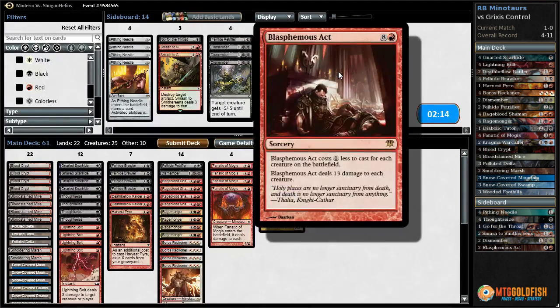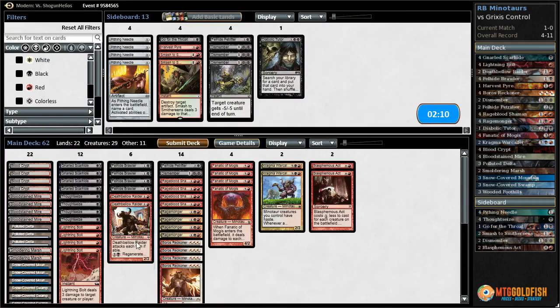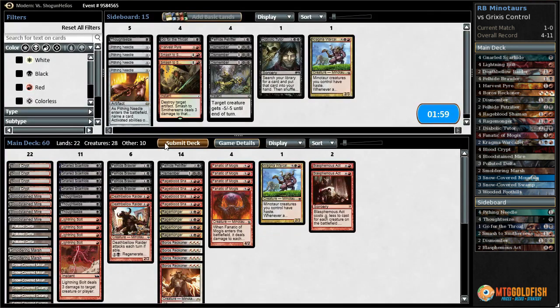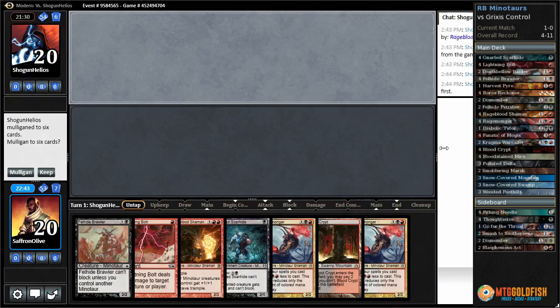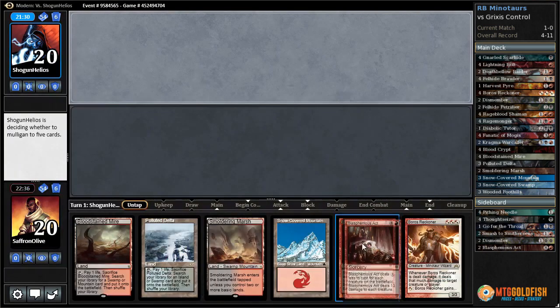If they're playing Young Pyromancer, Blasphemous Act is actually very good. Bring that in over Harvest Pyre. Go down — three Thoughtseizes and one Warcaller. Let's try it like that. What do we have here? A bolt, double Rage Monger — only one land though. If we don't draw another land we're in trouble. Let's mulligan that one.